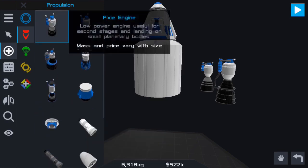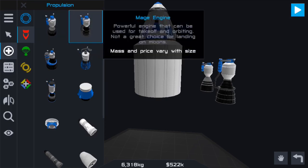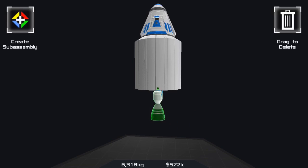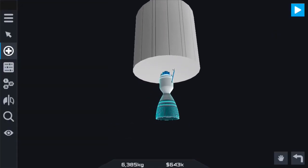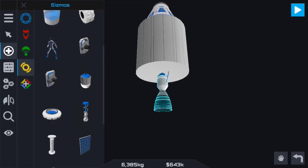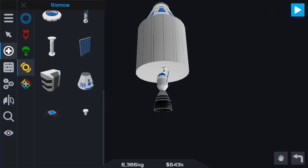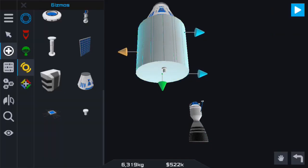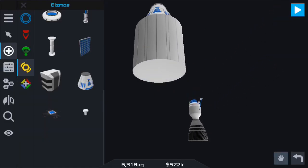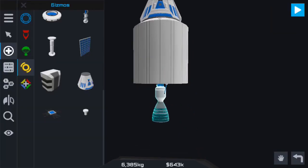For the second stage I would probably go with the Pixie or the Mage. We'll try the Pixie first. What you want to do is just drag the engine on that you want. If you only want one, just put one in the center like that. Or if you want more than one, use the little fuel adapters like I showed in the last video. This is where the hand comes in handy on mobile — point it out like that and move it away.